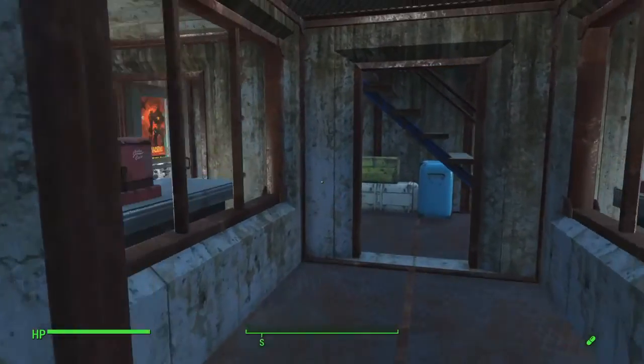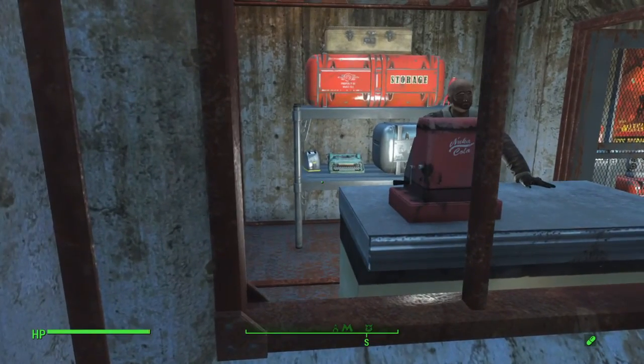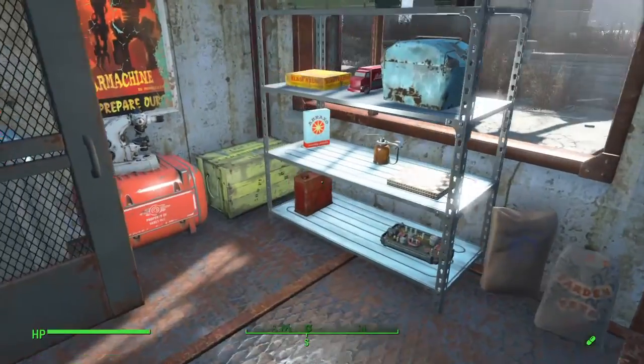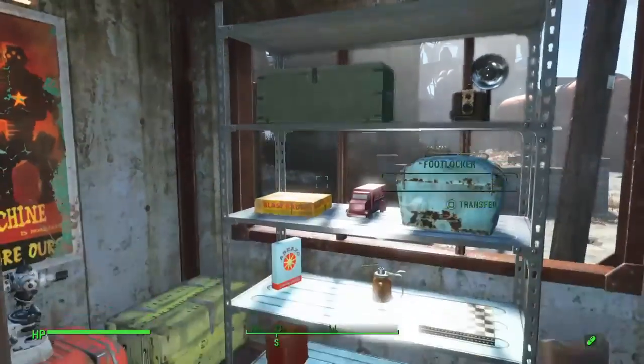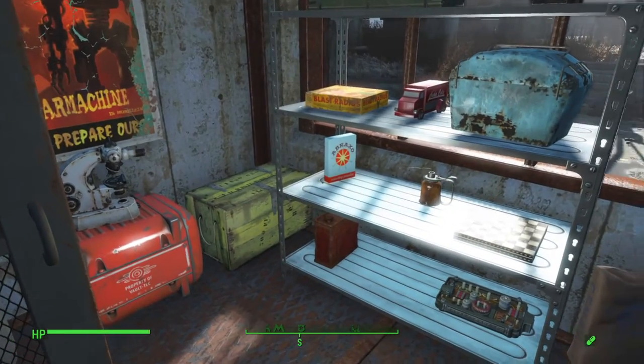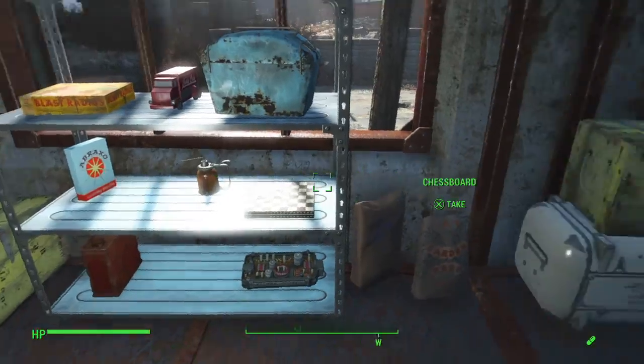Other mods I'm looking forward to — besides the steel grate — is being able to put full shelves on these to fill them with different items. I think they're like static shelves so they can't get knocked over. I really like the way that commissary came out.